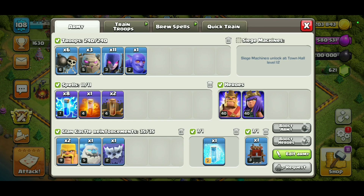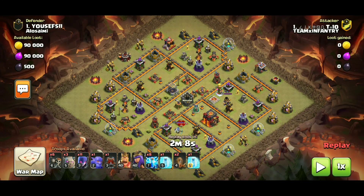Here is the army composition. At first, destroy the Inferno Towers. Use 4 Lightning and 1 Earthquake spell on each Inferno Tower.